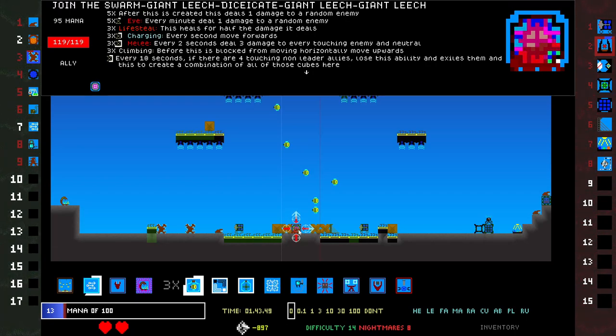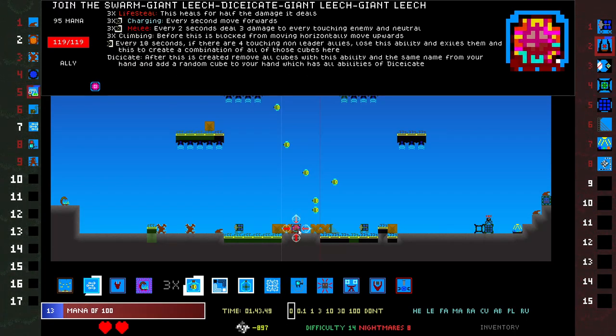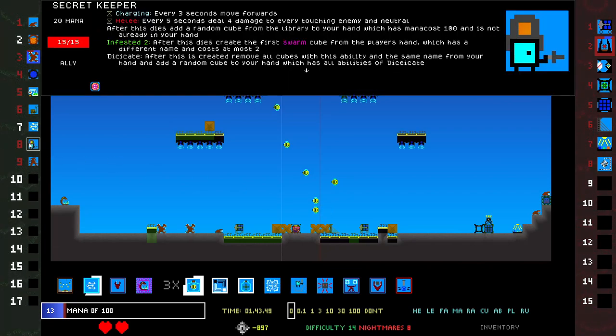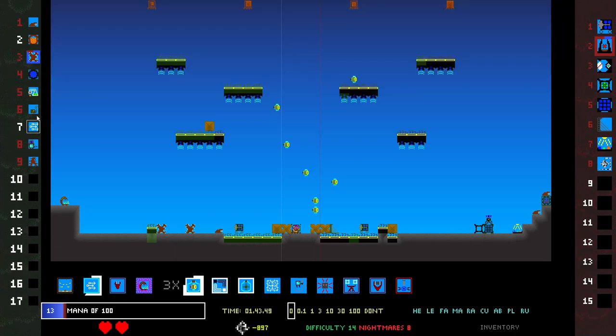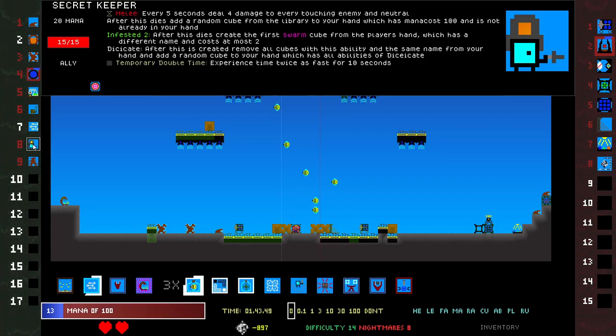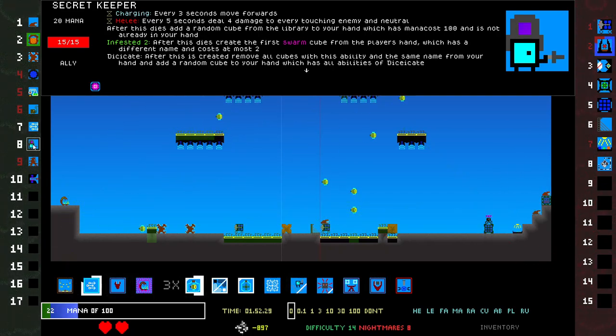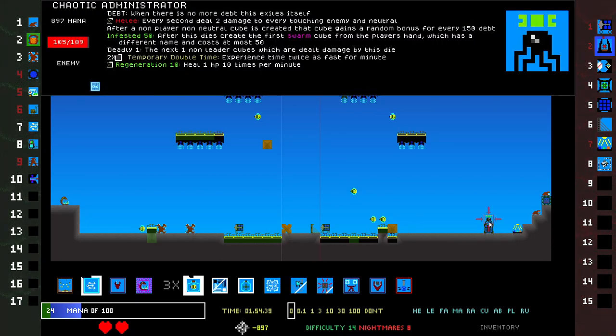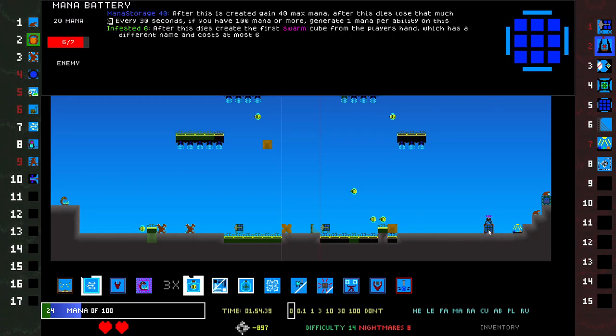Super melee, super charging, super climbing, every 10 seconds. And I think it re-rolls. The mana cube — every 5 seconds generate 2 mana, it's kind of good but not that good. What are you, secret keeper? Wait, now I have two dicecates. What does secret keeper do? I don't know, I want it. Did my super cube just die? I feel like my super cube died. Chaotic — that is scary, I would like to kill that.